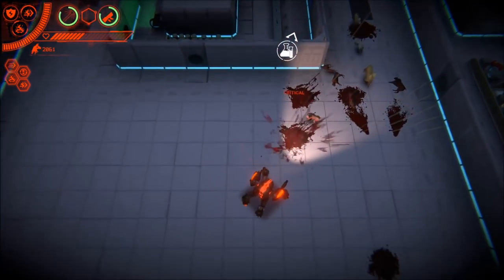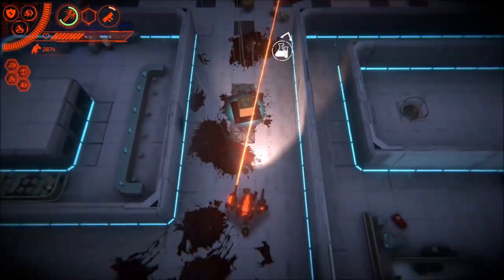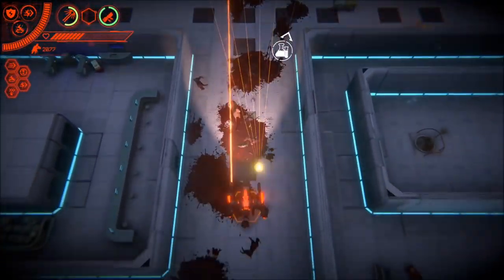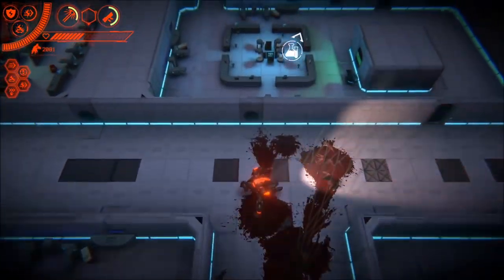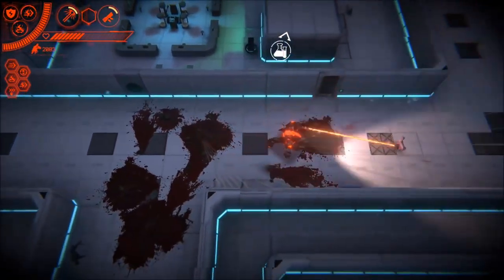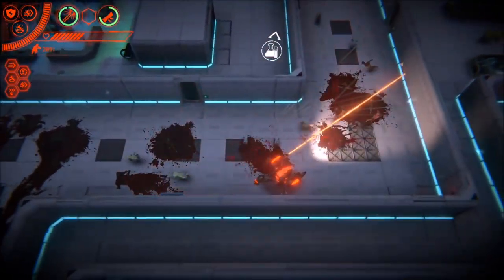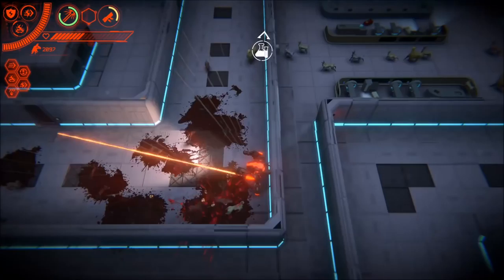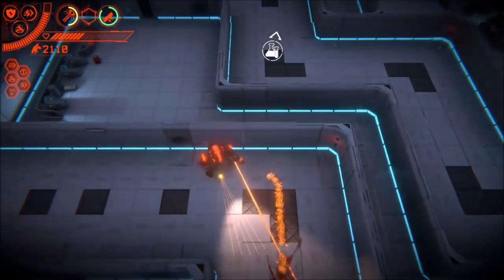It's a very basic twin-stick shooter. There's some craziness going on with the llamas, controlled by Llamazon or the Llaminati. There's a lot of puns in this game — in fact there's a slider where you can turn off the in-game puns. Basically you're a pilot of a drone mech, and it's your goal to clear out the city of all these llamas.